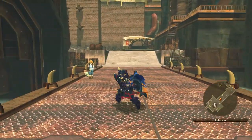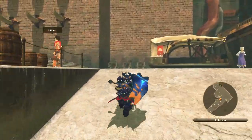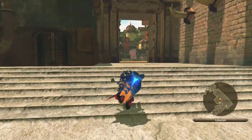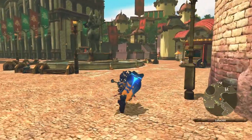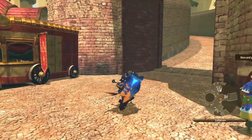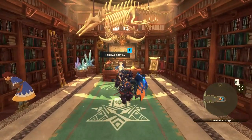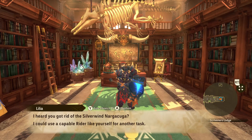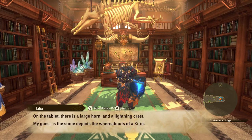Now that we have completed that quest, what we need to do is actually head to the Scriveners Lodge. She noticed there is a picture of something with a horn and lightning on it, which is actually going to be Kirin — the first elder dragon we're going to be fighting. At the Scriveners Lodge, in the back, we've got Lilia, who's going to give us our first elder dragon hunt.